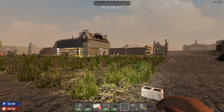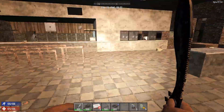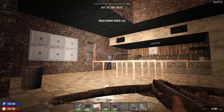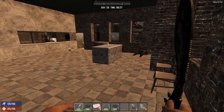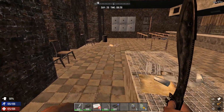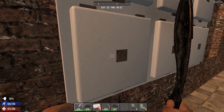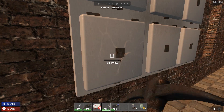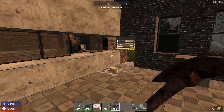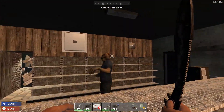Alright guys, we've got a couple of key locations right next to our base - a police station and a post office. You wouldn't think a post office would be that great, but apparently there's supposed to be a lot of guns in here. I guess it's a play on the whole 'going postal' thing. We're gonna take a look around and see what we can find. Gotta be careful in here though, I'm not super familiar with this place. There's a gun safe in here.